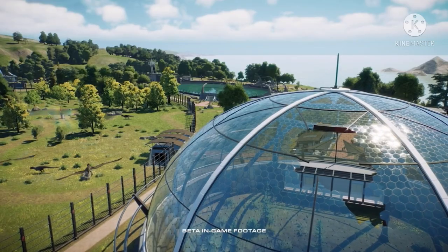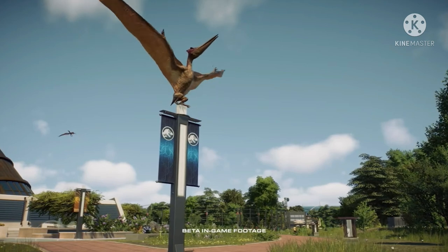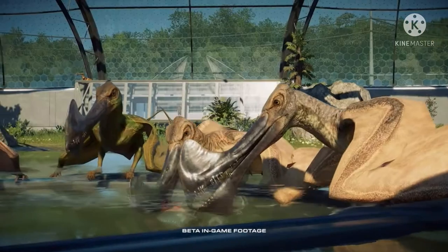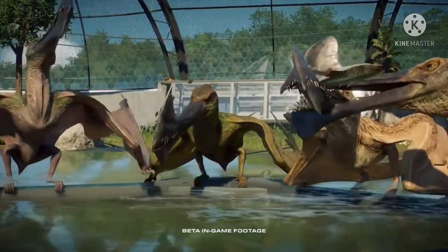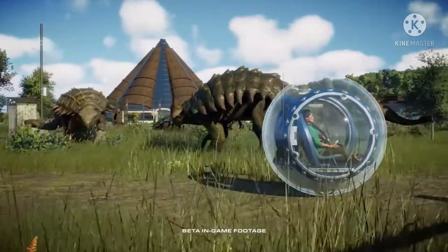They only give a brief mention of the biomes, including the Tropical biome and how Isla Nublar and Isla Sorna are returning, which we already knew from Chaos Theory mode. We do get to see a storm fully in action, and having had so much trouble with tornadoes in the first game, this one looks even worse.